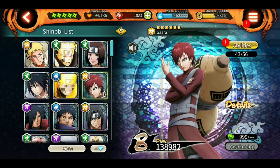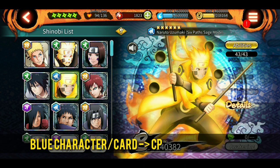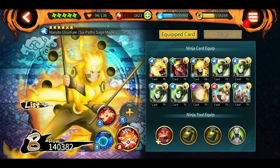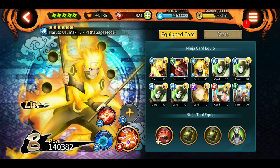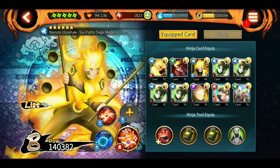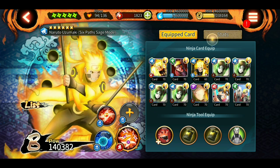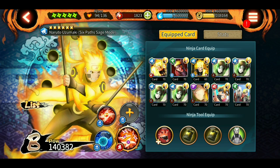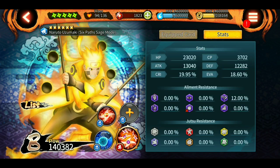Next up we have blue characters. Blue means CP — blue characters always have a lot of CP compared to any other colors. For example, 6-path Naruto here is a blue character. Again, his ultimate is also blue. Its nature type might differ. Blue characters usually lack attack power — if you don't give them good attack power, they are not going to be that useful. They have a lot of CP, but they also lack attack as well as defense.